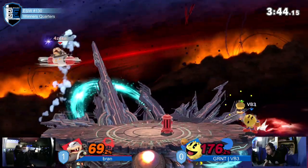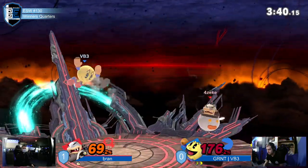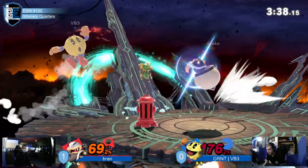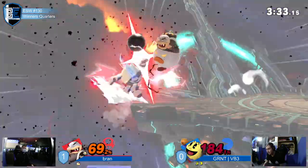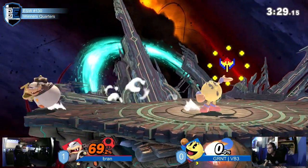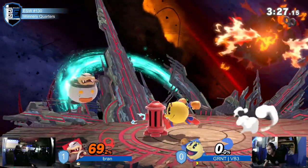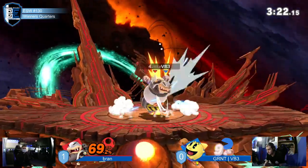His percentages are starting to grow. He air-dodged into that apple. Oh, he's at 69%! He's looking pretty nice here. But is it nice enough to actually close out this stock? We're going to have a 0-to-death because he can't possibly lose once he reaches 69%. Well, you have to make sure he doesn't get KO'd at 69%, because as most people know, if you get KO'd at 69%, your opponent gets a wish.